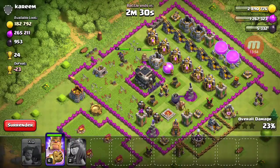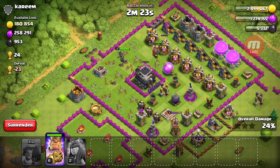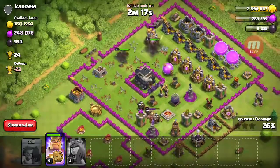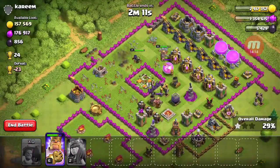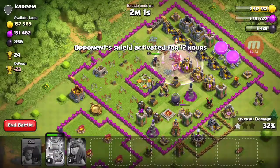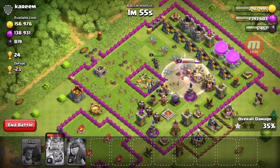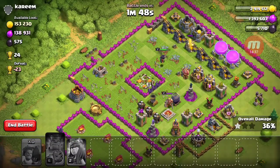We could have grabbed so much loot from this base though, guys — we're missing out on all the loot. Alright, the Archer Queen is starting to get hit now. They're getting some of the elixir — and pop the Barbarian King's ability now.